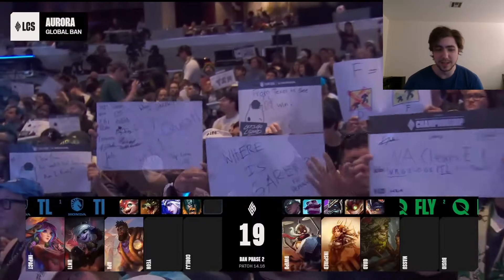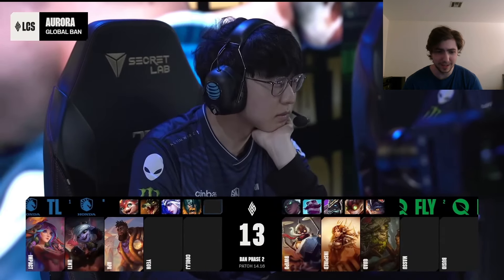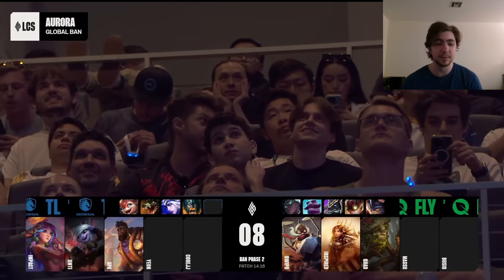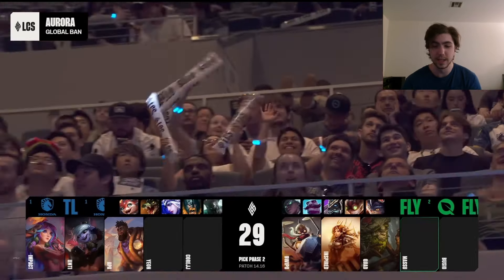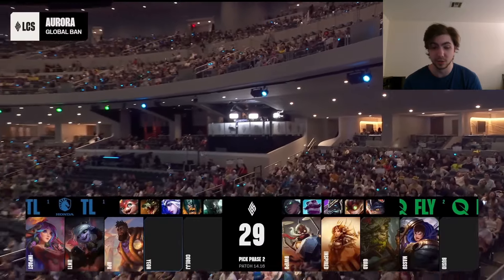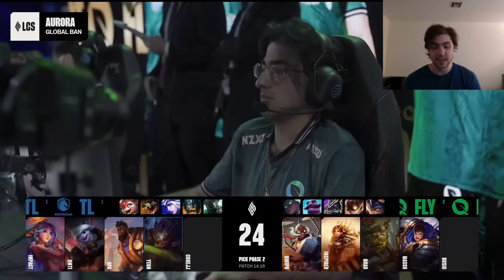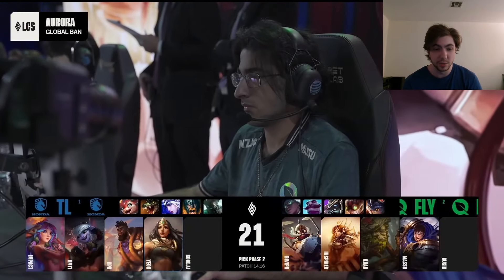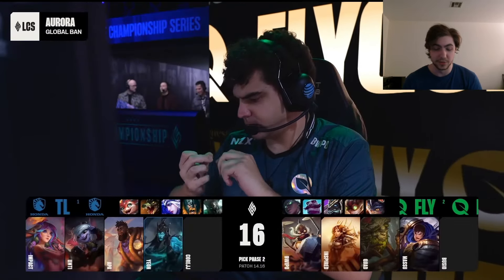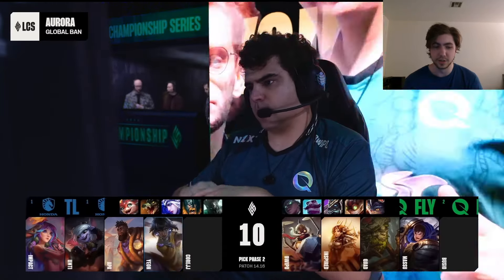Rounding out first phase, we have Cassante for TL and Ivern for FlyQuest. The Cassante doesn't really make a whole lot of sense — it's just kind of random. If you want to pick an actual frontline committed tank, I highly recommend Malphite or Ornn currently since marksmen are so popular in the meta. The Ivern over on FlyQuest side is obviously fantastic — scales really well alongside the Corki, buffs him up, and into the Tristana it does well because redemption shields are going to make it really hard for TL's marksmen to cut through those shields and heals.